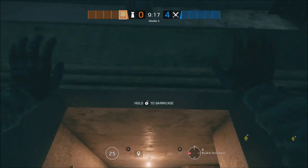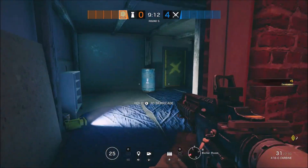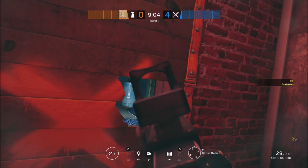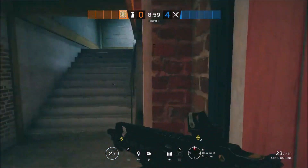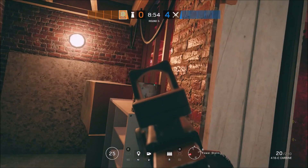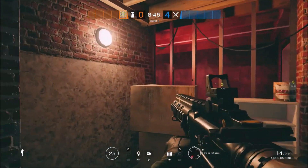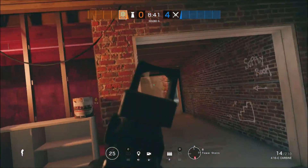Remember these two doors are barricaded to stop a rush into Blue Box from Construction. Jager starts off playing behind the second barricade — if you punch out the panel you can get a nice pixel onto the Construction entrance. Once they get that door open and apply pressure, fall back to the other doorway where you can get another pixel into Blue Box, and through Harry Potter you get another couple of nice pixels. Once you've put enough pressure on them and hopefully stopped the rush, fall back into Harry Potter and defend Tower stairs and anyone pushing the back.